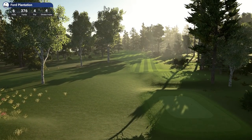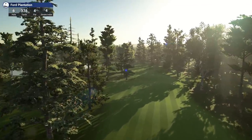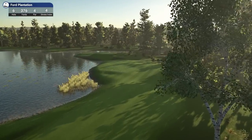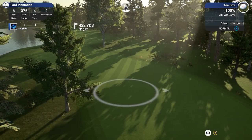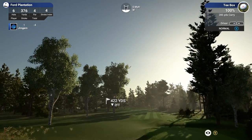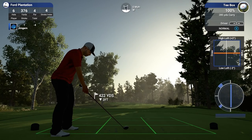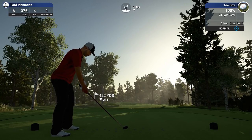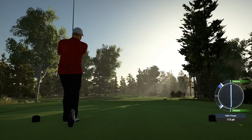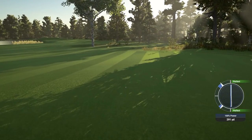Hole 6 — 376 yards, par 4, stroke index 4. You've got that sort of light coming through the trees there just as the flyby took over — it's like a very early morning feel with those god rays coming through the trees. Okay, pretty thin up here but it should be good. Is that tree going to get in the way? It might — let's try and aim down the left hand side. I'm going to put a little bit of draw on this. I haven't really worked out how much it turns — that's turning quite nice, should be okay.